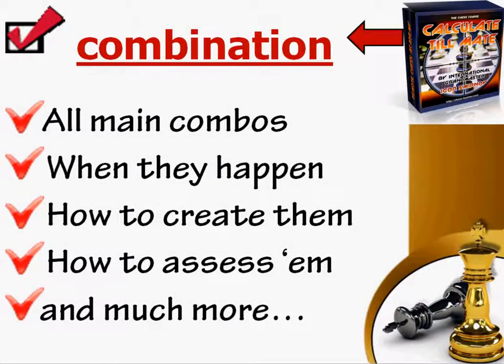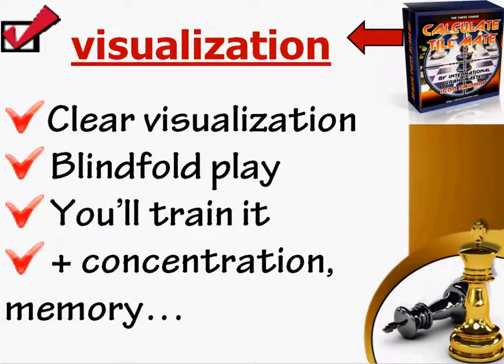In the combination course, you will learn all related skills: what a combination is, how you can create positions favorable for a combination, the main types of combinations, and how precisely to bring this knowledge into practice. As for the visualization course, it's the most unique part of this 3-in-1 course. Visualization, unfortunately, has been ignored by today's training manuals. In 'Calculate Till Mate,' I will show you how to visualize variations precisely and clearly, how you can play blindfold. Plus you'll train and master these skills through specially designed exercises, and you'll improve other important mental skills like concentration, memory, and more.